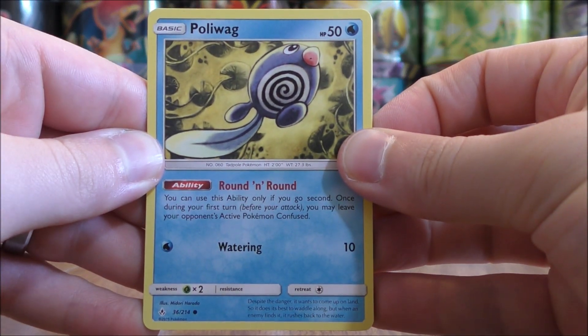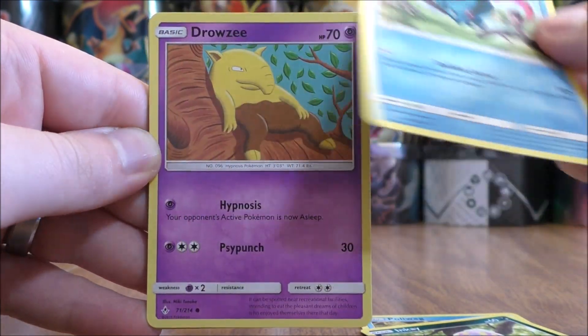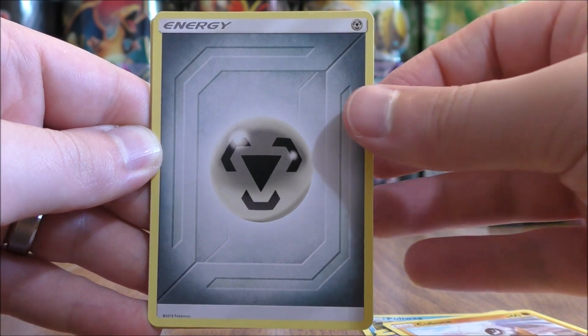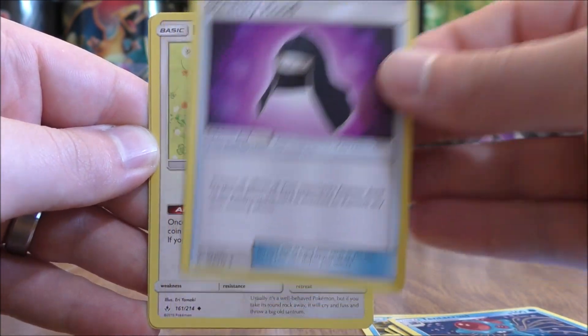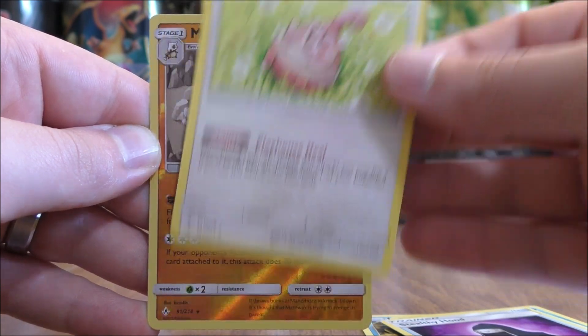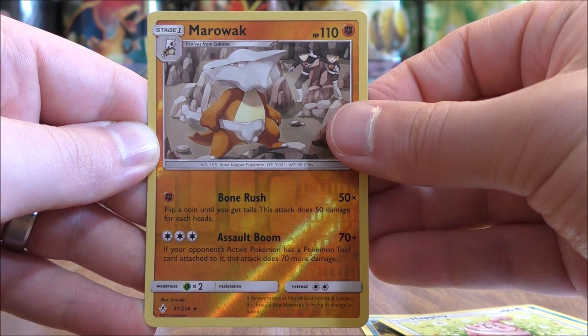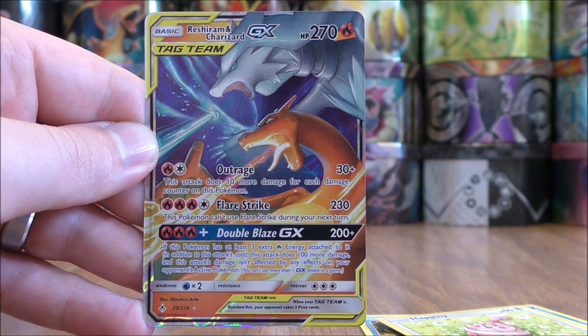Poliwag starts the second pack. Inkay, Tentacul, Drowzee, Cubone, Metal Type Energy, Tentacul, Stealthy Hood, Happiny, Reverse Hollow of a Marowak. Looks like two for two with the reverse hollows. This would be a rare, and the final card looks to be a Tag Team GX.